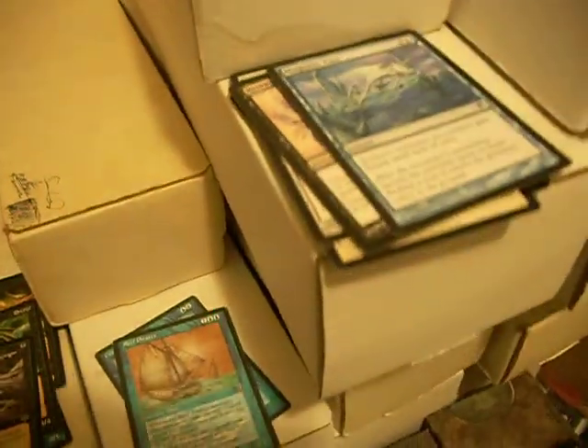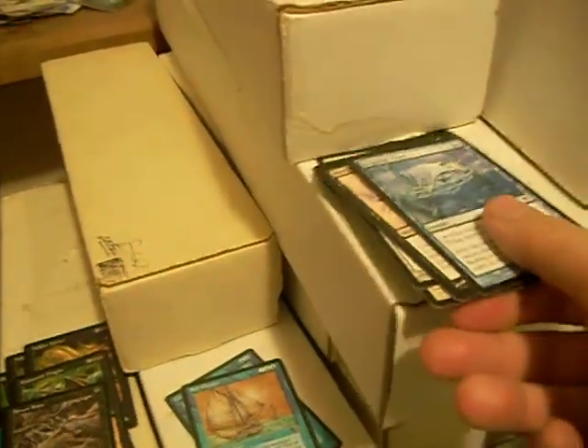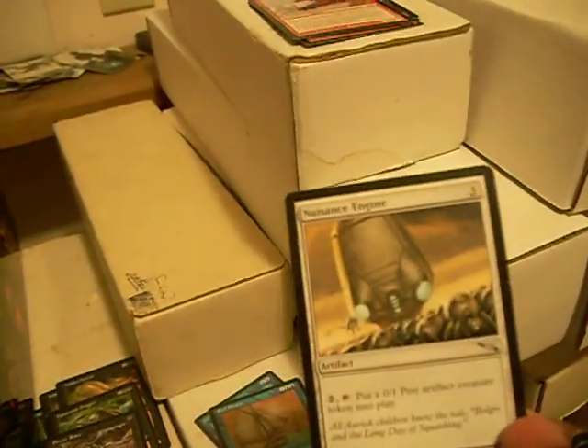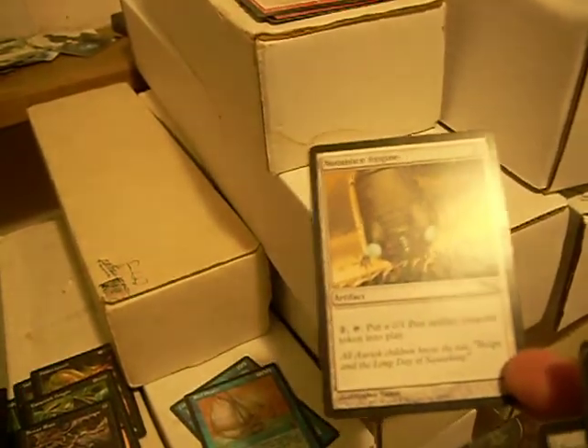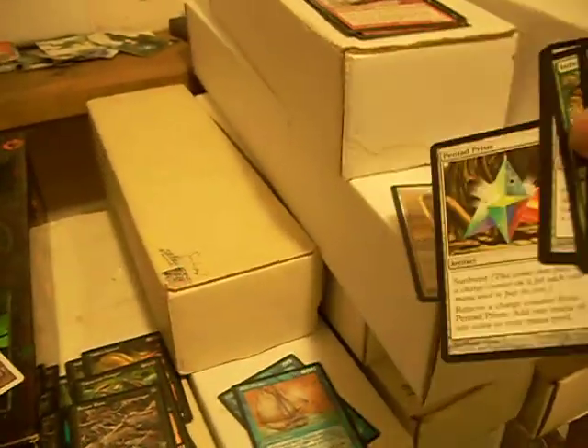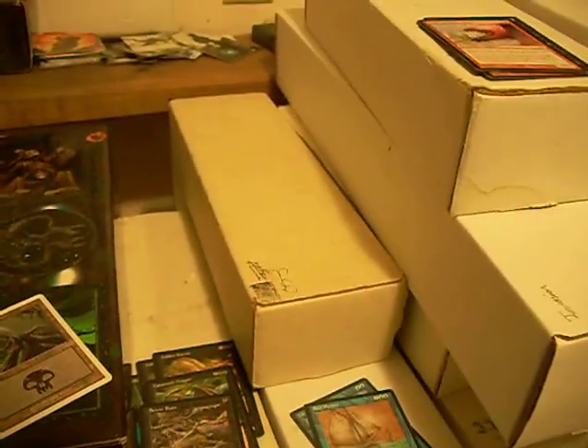What else we got here? We got a small number of original Mirrodin block cards. Yeah, some of them are nifty. You got weird stuff like the Nuisance Engine, which is an uncommon 3-colorless artifact — 2-colorless tap, put a 0/1 pest artifact creature token into play. Let's see if we can find some more. Interesting stuff in this block.